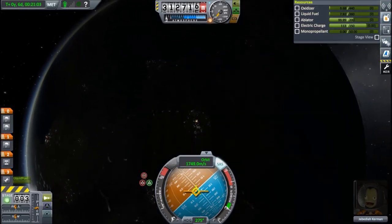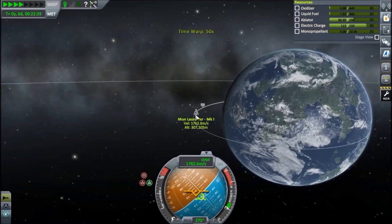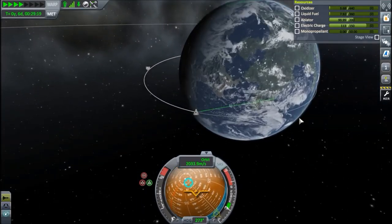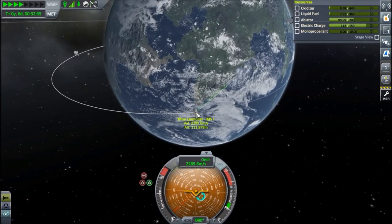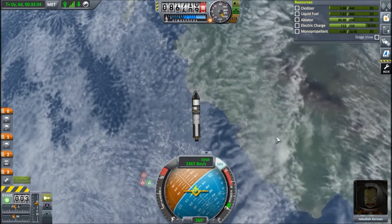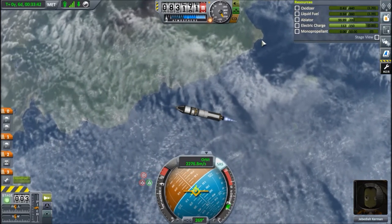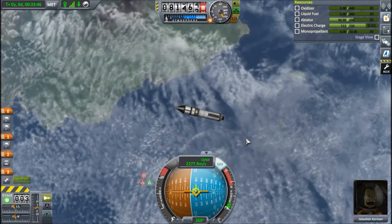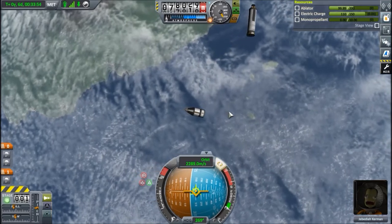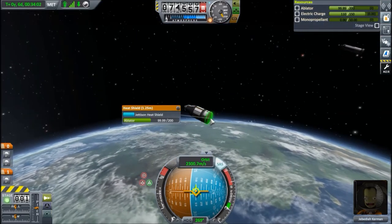There's Kerbin. Quick save — we still have enough fuel to make changes. We're going to enter the atmosphere just above the Kerbal Space Center with a very aggressive descent. Let's burn the rest of the fuel and separate the stage away. Hold retrograde and land. Normally you wouldn't want this steep of a re-entry, but since we have a heat shield we should be plenty fine.